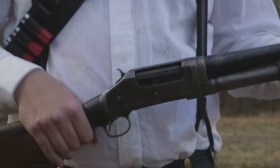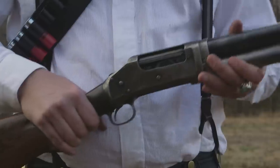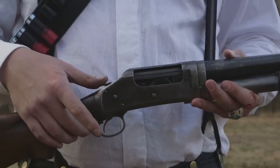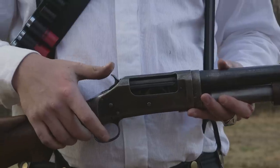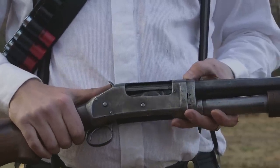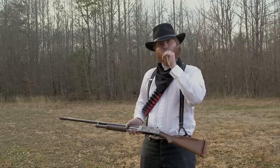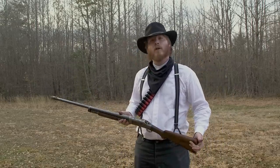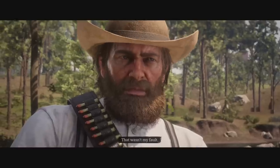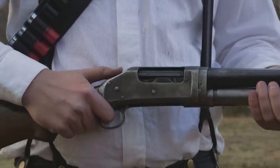One of the interesting things about the Model 97 is that the action comes out of the rear of the receiver, which has bitten me several times today — rather unpleasant. It also has an external hammer, which functions both to fire the weapon and as the safety. If you had a round in the chamber and decided not to shoot, you would lower the hammer very gently. If the hammer were to slip and drop on a loaded chamber, the gun goes off. For people back then, using the hammer as a safety was very common, and that's the way this gun was designed.